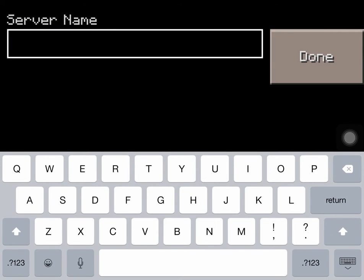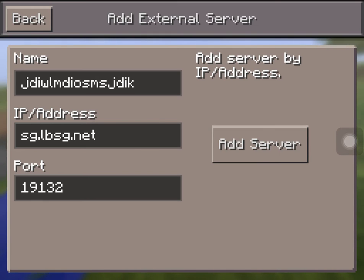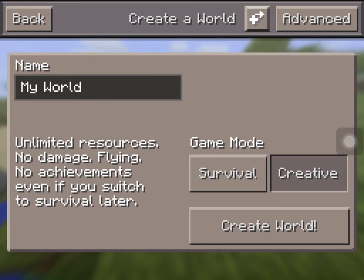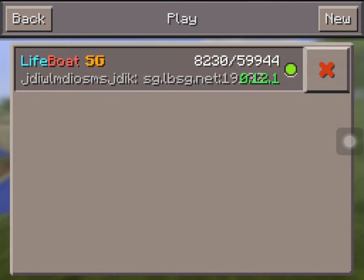This one is the Lifeboat server — you can name it anything you want. Enter the IP and save it — you can copy it down or pause the video to see it. The port stays the same. Press 'Add Server' and there it is: Lifeboat SG.